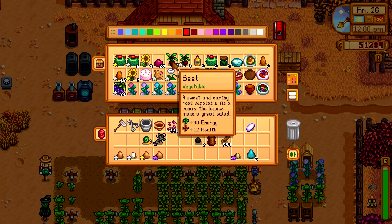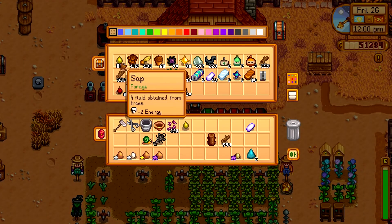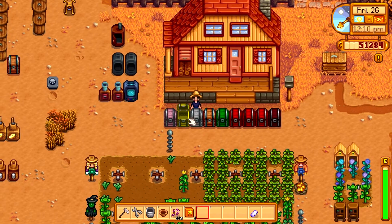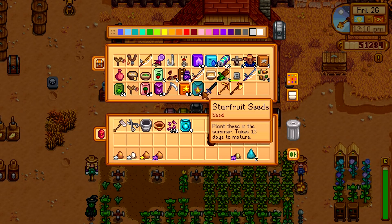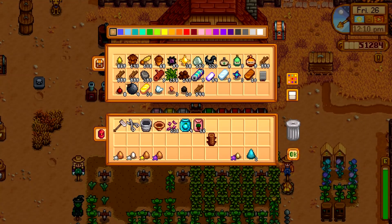Beets are actually good for a gift. Who likes beets? Evelyn! Well, I guess that makes sense. You can put that in there — one, two, three, four. Let's go ahead and make two of those. That can go over here. I'm gonna pull the ancient seeds out. I still need starfruit and rhubarb, so let's do rhubarb first because I like it better. Possibly because my dog is named Rhubarb.